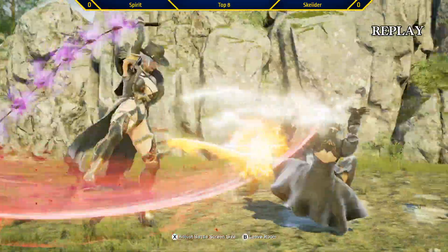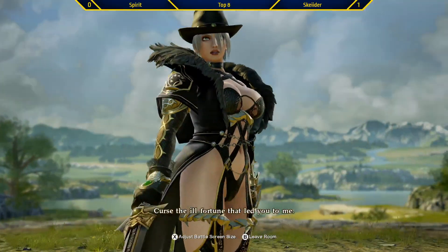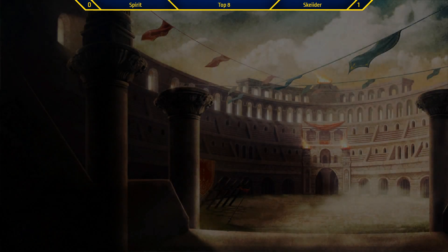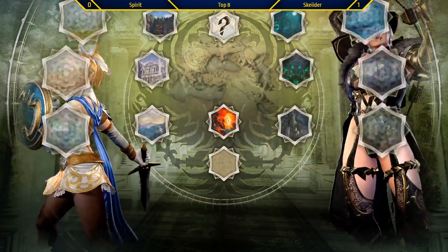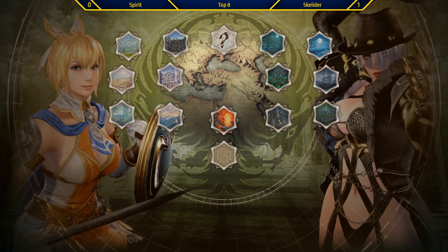They did nerf 66K a little tiny bit, but it's still incredibly powerful. I think they nerfed the tracking on it and the hitbox size a little bit — maybe it was scaling, sorry. The scaling on it got nerfed. And the mix-up after it is even better in Season 2 because now she can grab you, and it's plus into her Serpent's Embrace.